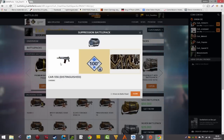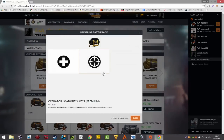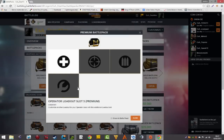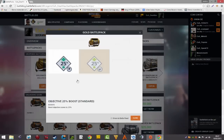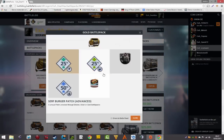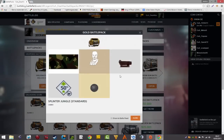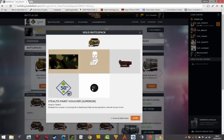Ho pensato, avendo preso la Definitive Edition, di portarvi l'apertura dei battle pack — un po' come gli spacchettamenti dei pacchettini di FIFA. Non credo che tutti abbiano preso la Ultimate Edition, che comprende i vari battle pack, il Plus per avere tutti i DLC, oppure la Deluxe Edition. Se siete curiosi di vedere cosa c'era dentro, qui potete vederlo.